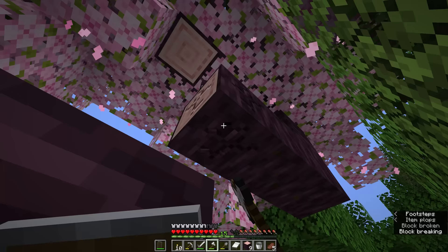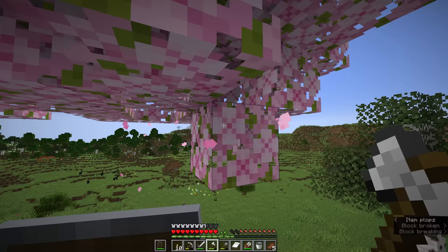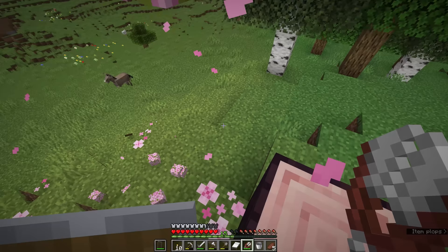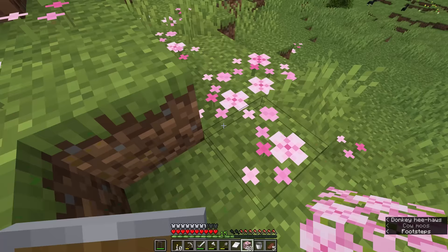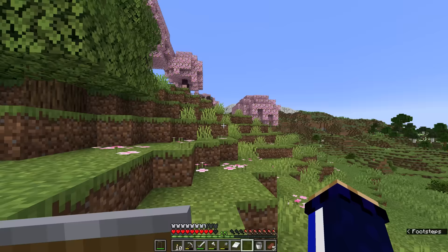As we destroy the trunk of this tree, we're going to look for cherry saplings dropping from the leaves so we can replant them and grow cherry trees renewably at home. We can also equip our shears and break some of the leaf blocks — this lets us see if any logs are still hidden in the canopy, which would prevent the leaves from naturally decaying and dropping items. We can also punch some of the flowers on the ground to get pink petals, which can be regrown with bone meal later. With a full stack of cherry leaves, some cherry logs, and saplings, we move on.